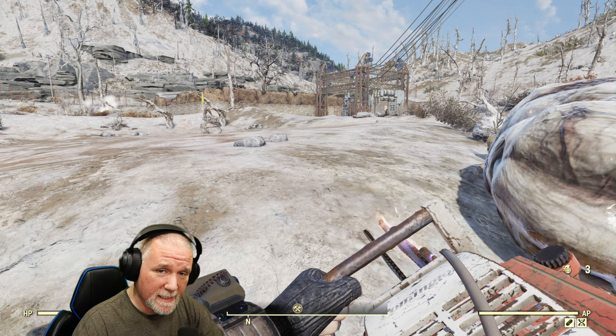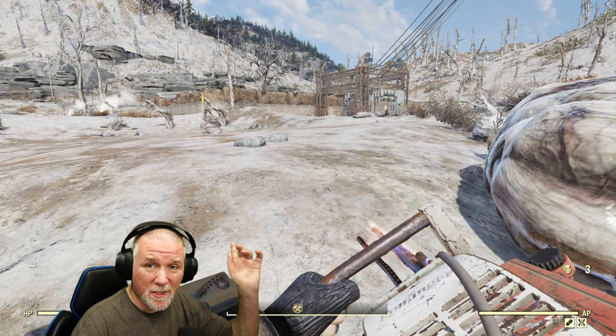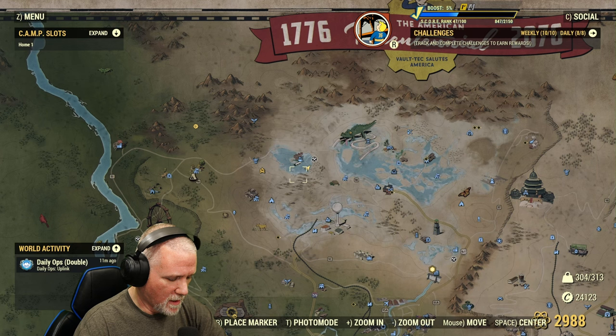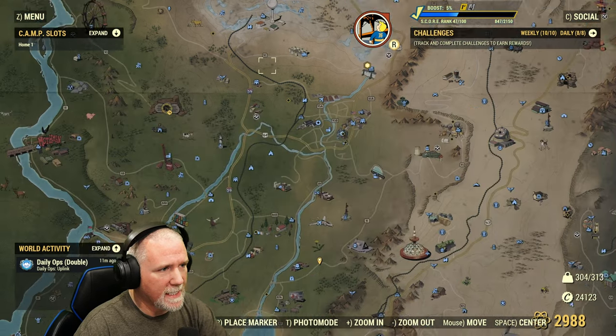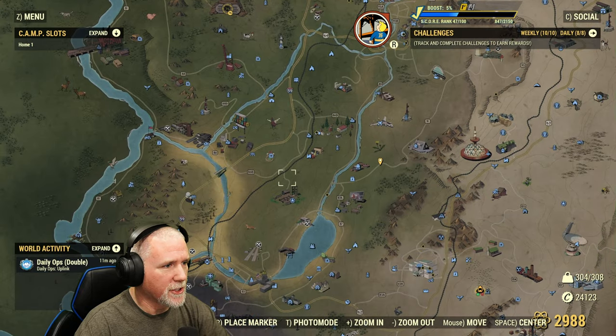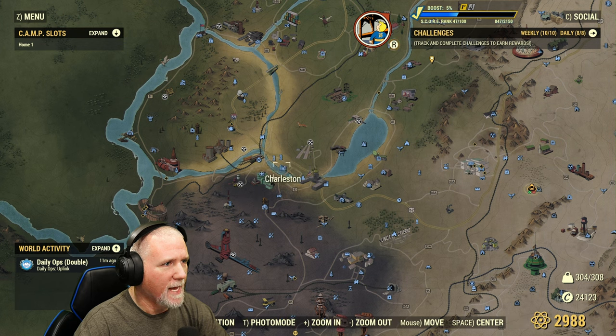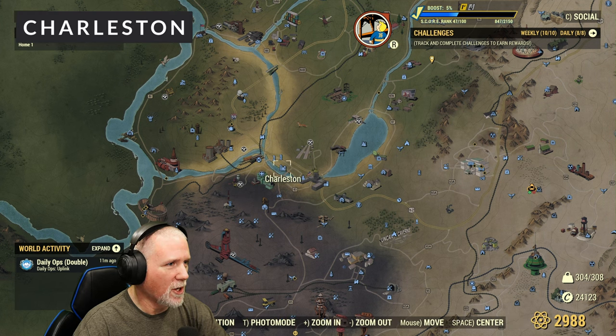If you're interested in hunting Grafton monsters, I've also got a video that I'll link up in the corner to do just that. Now moving on, we'll hit our final guaranteed location. It's down here in Charleston in the southern part of the forest right before you get to the ash heap. For this one, we want to hit Charleston exactly — not the Herald, not the Capitol building, but Charleston proper.